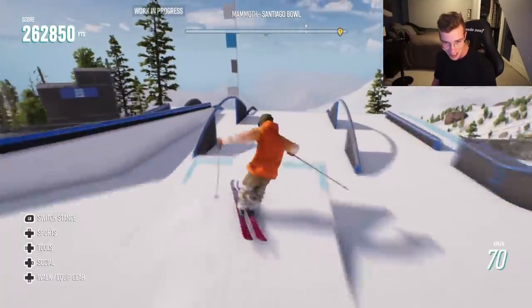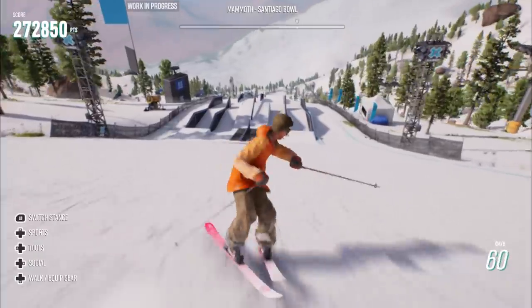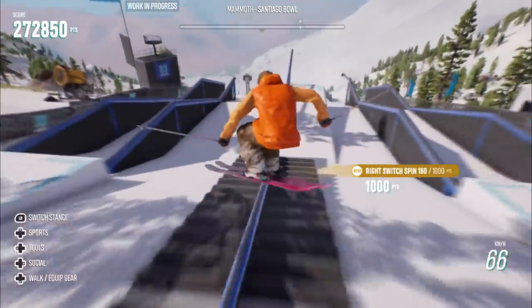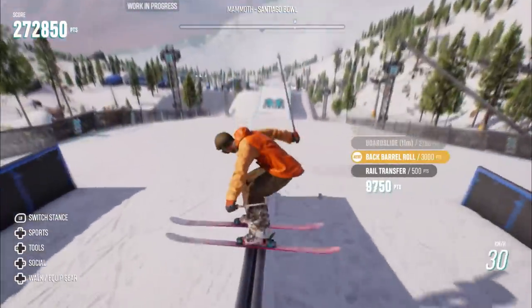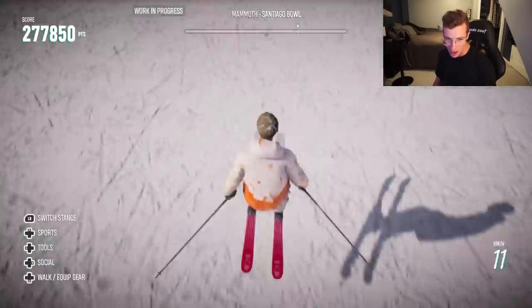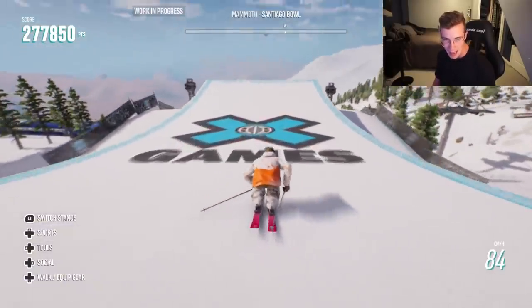So much to learn. Switch tail bud too - kind of a blender rotation there. That was sick. Pop over to switch again, switch tails too. Link and swap. I'm kind of under flip out. Misty 450. Kind of, close. Let's get some big single Mistys. How would I do that? Is it like this? That's more cork.